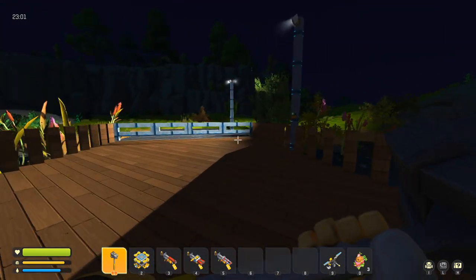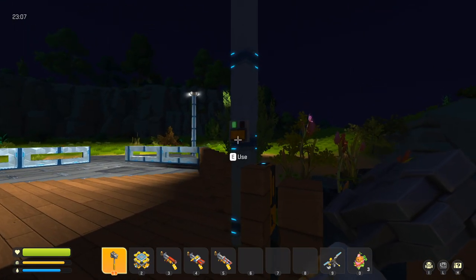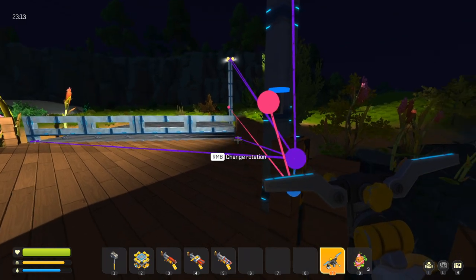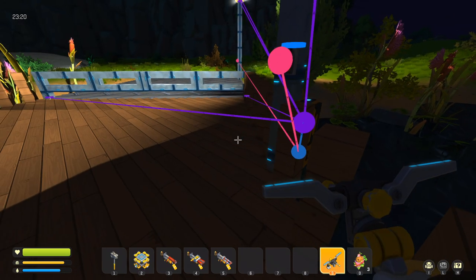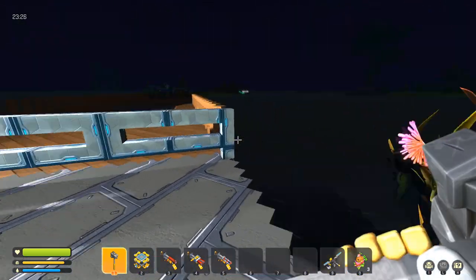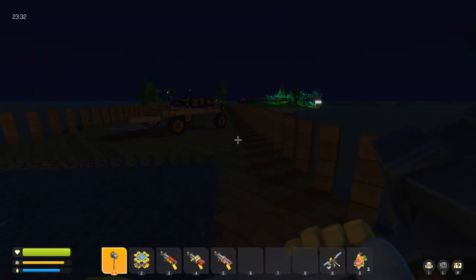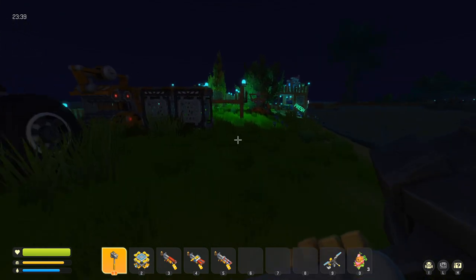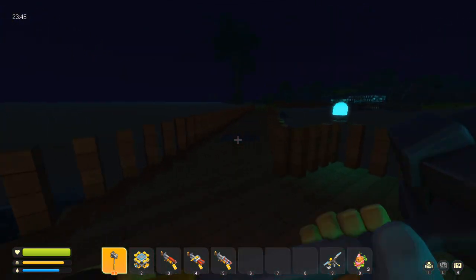Over by the farm, we have a switch that controls our gate. This one is connected to a logic gate set to XOR, which allows both this switch and the switch on the other side to open and close the gate from both sides. We also have a switch set up to help with our trap, and a watering system I'll show you after the raid.